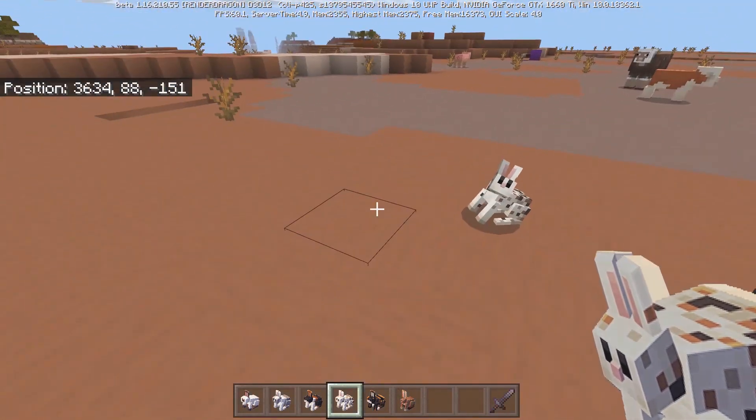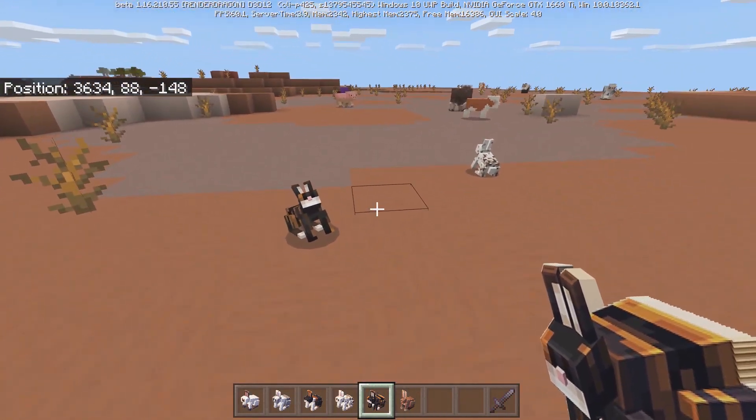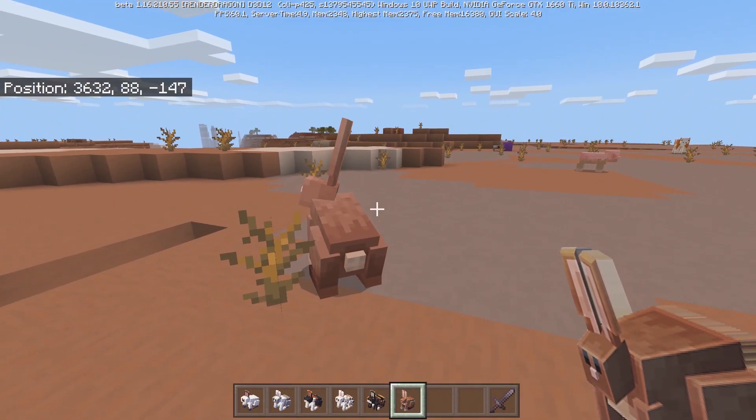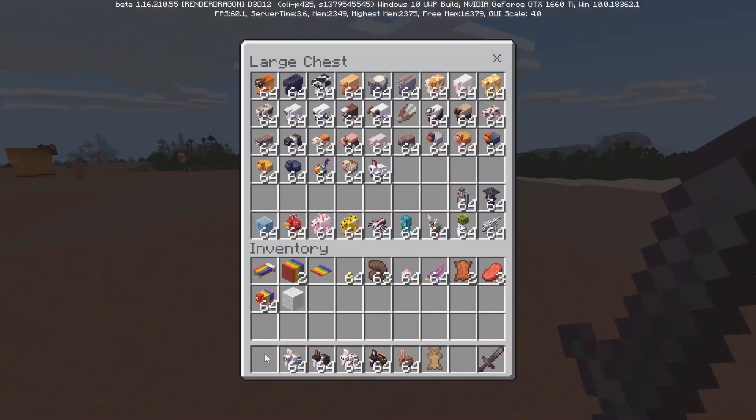For the rabbits we have the muddy foot rabbit, the vested rabbit, the arlequin rabbit, the freckled rabbit, the bald striped rabbit — this guy looks really nice — and then the jumbo rabbit. Oh my goodness, you are a big boy!